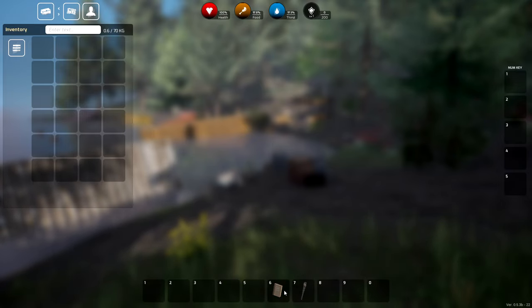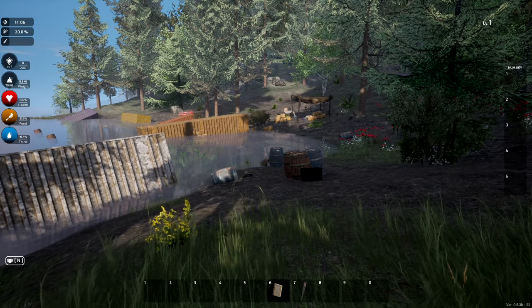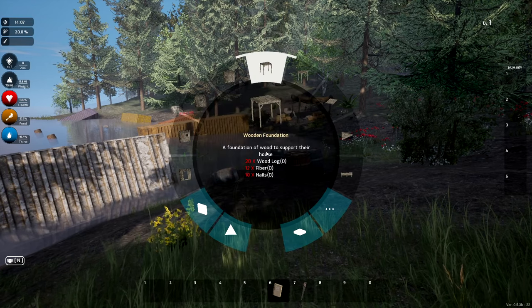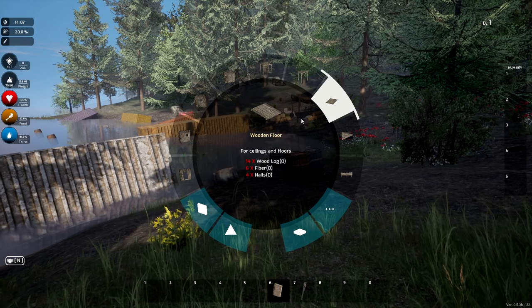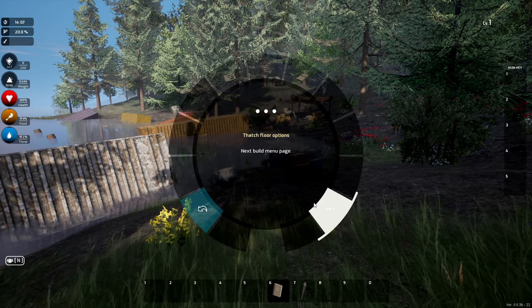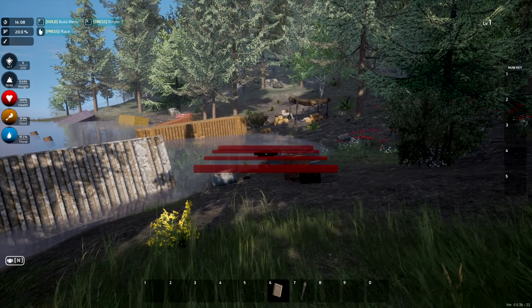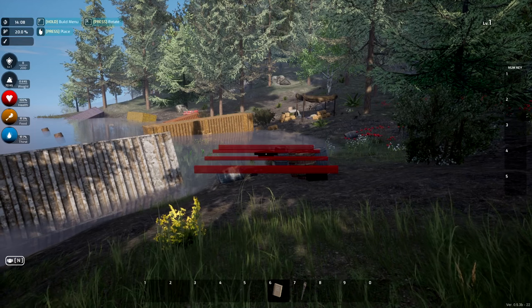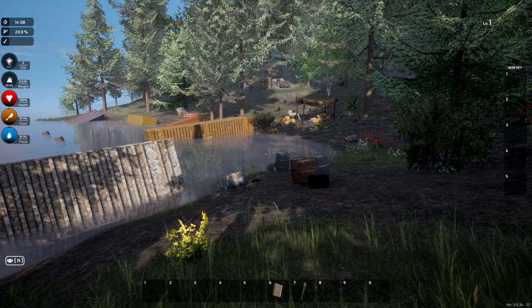Let's check this out. We've got a lot of stuff we can build with here — wood floors, wood frames, and more options. The more the merrier. We can build our own base, though I don't want to do that right now. Let me escape out of this menu.